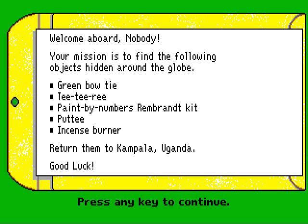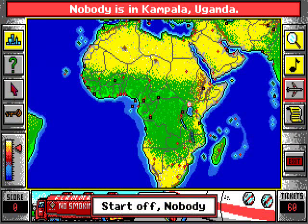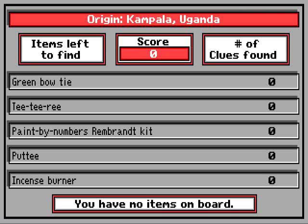Welcome aboard, Nobody. You have to find these items and bring them back to Uganda: a green bowtie, a tea tree, a paint-by-numbers Rembrandt kit, a putty, and an incense burner. I know where to get some of these. It's very simple — all you do is select the plane icon and fly to a place where you want to go. You have 60 tickets on the beginner mode. You can check what you have to find and clues you've found. On the bottom left you see a gauge — the higher it is, the closer you are to an item.